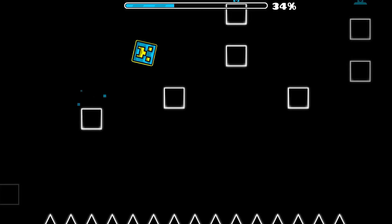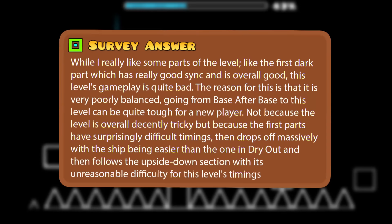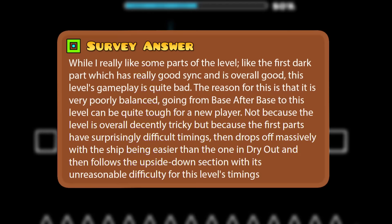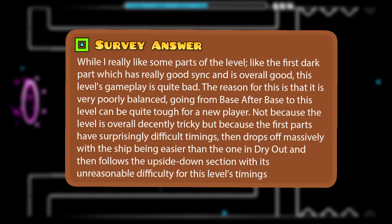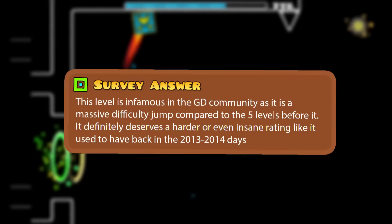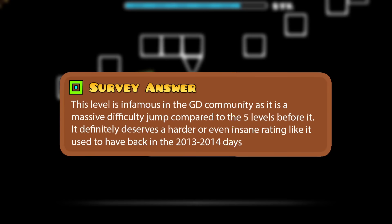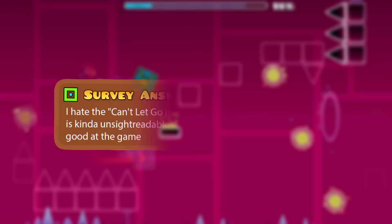One player statement would indicate why it has been so hated: 'While I really like some parts of the level, like the first dart part which has really good sync, this level's gameplay is quite bad. It is very poorly balanced going from Base After Base, so this level can be quite tough for a new player — not because it's overall decently tricky, but because the first parts have surprisingly difficult timings, then drops off massively with the ship being easier than the one in Dryout, and then follows the upside down section with its unreasonable difficulty.' This level is infamous in the GD community as a massive difficulty jump compared to the five levels before it.